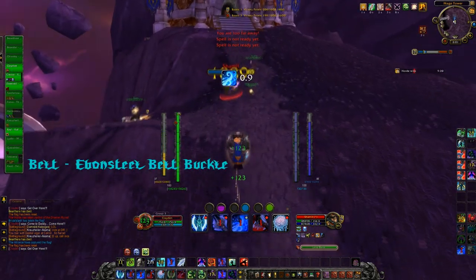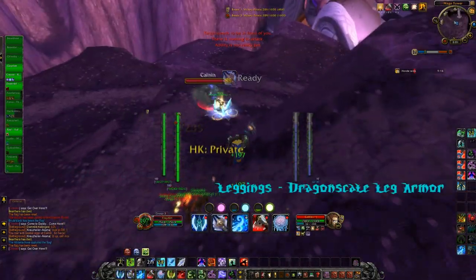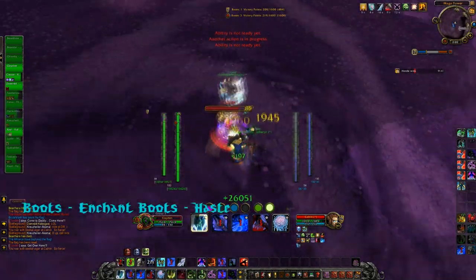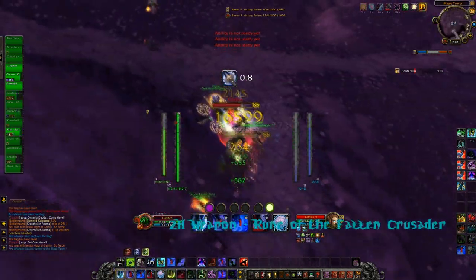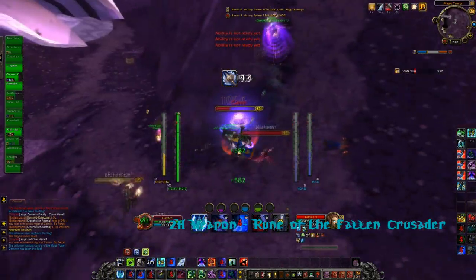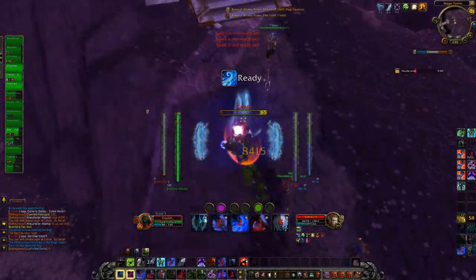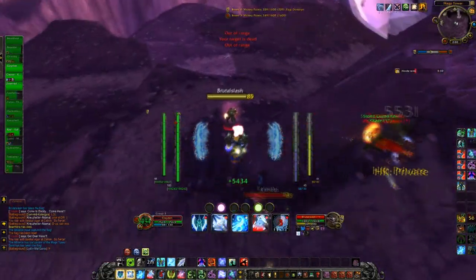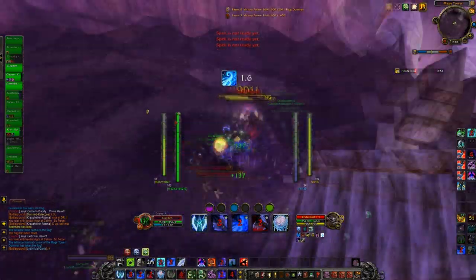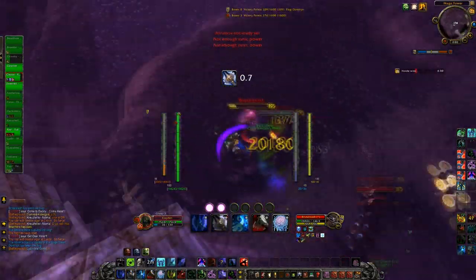Belt is the Ebonsteel Belt Buckle, and I would gem a Strength gem in that. Leggings is Dragonscale Leg Armor. Boots is Enchant Boots with Haste. For a two-handed weapon you would use your Rune of the Fallen Crusader runeforge. And if you were dual-wielding — which I wouldn't recommend — you would have Rune of the Fallen Crusader on your main hand and a Pyrium Weapon Chain on the offhand, because that benefits a lot when Rogues disarm you, which seems to be a really big problem.